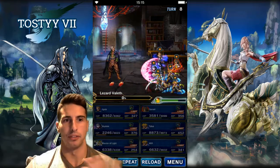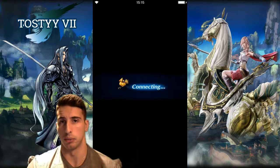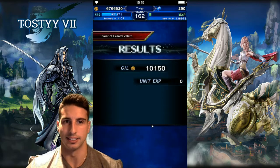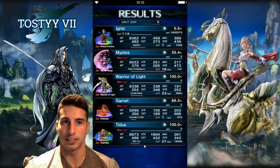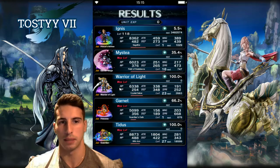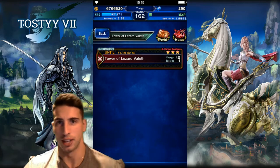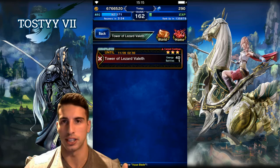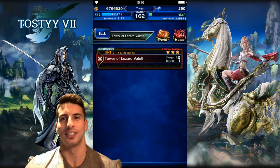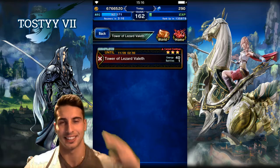Nice and easy — an easy fight. If your magic cover tank has all elements covered you'll take no damage. Garnet with Life Harmony provides heals at end of turn and boosts elemental resistance. Warrior of Light draws attacks, and Mystea with full elemental coverage makes this very manageable. Let me know in the comments how you beat Lizard Valet. I wanted to show some love to Tidus since we haven't used him in a while — he's still really good. Thank you for watching, leave a like, and subscribe for more — catch you on the next video, peace.